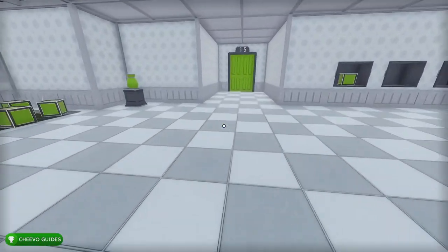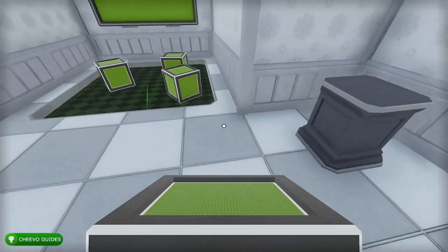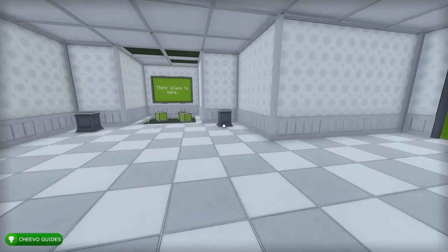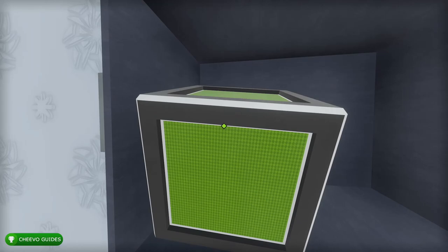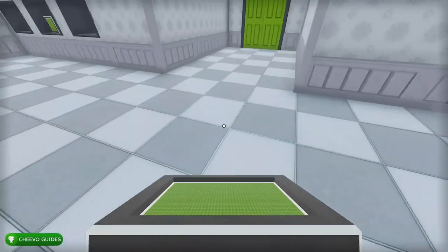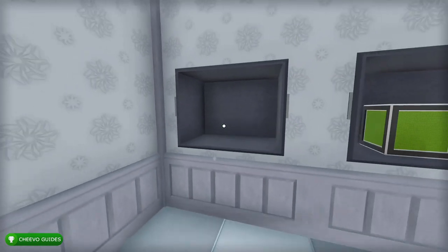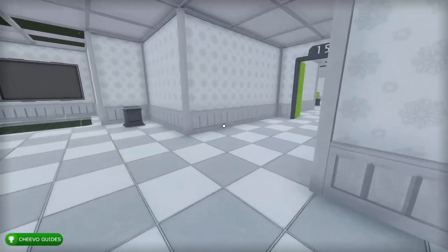For this level we do the exact opposite — first destroy the vases, then take the blocks and put them in the slots. Before we had to take the boxes out of the slots and put them on the platforms; this time we're taking them off the platforms and putting them into the slots. Just make sure you place one box in each of the slots and that will solve the puzzle. Go ahead and press the button and on to the next level.